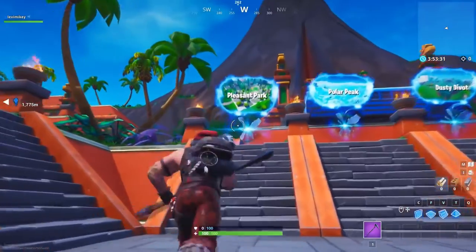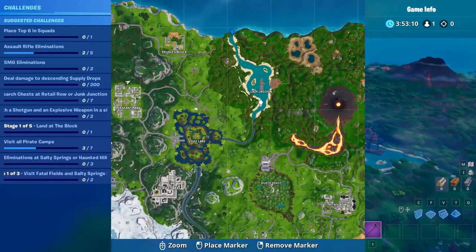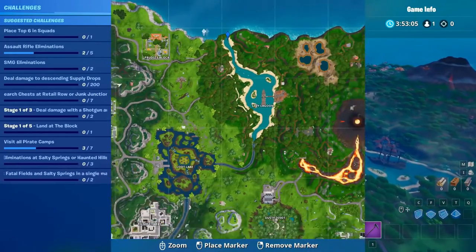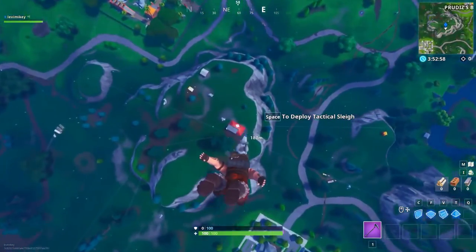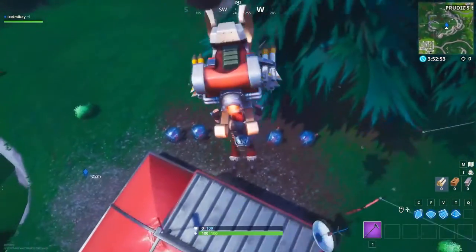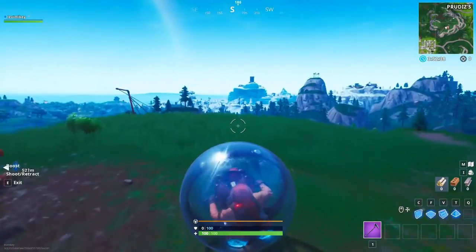We're gonna hop into the Pleasant Park portal to get this glitch. The second you come out of the portal, deploy your parachute and get right to the zone I marked on the map. Look at Lazy Lagoon — you have to get right to the tip of it. First, we need to find ourselves a Baller, so land right at this little place. They're kind of around these areas — look, there's actually like five of them right here. I got the Baller and you can see how close I am — go right to this spot to the right of the end of the river at Lazy Lagoon.